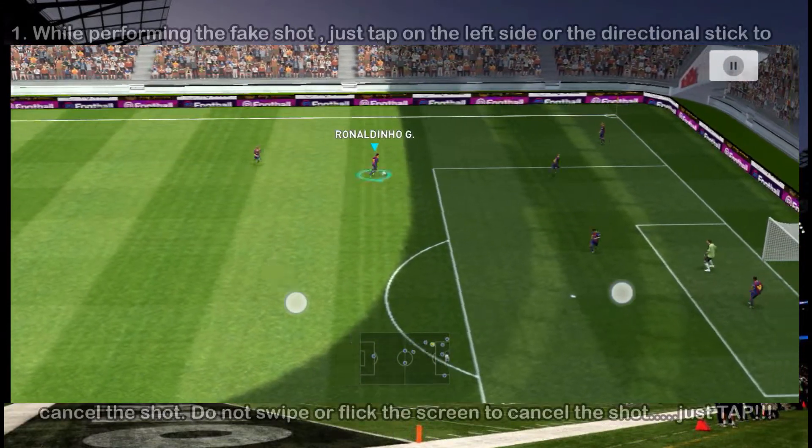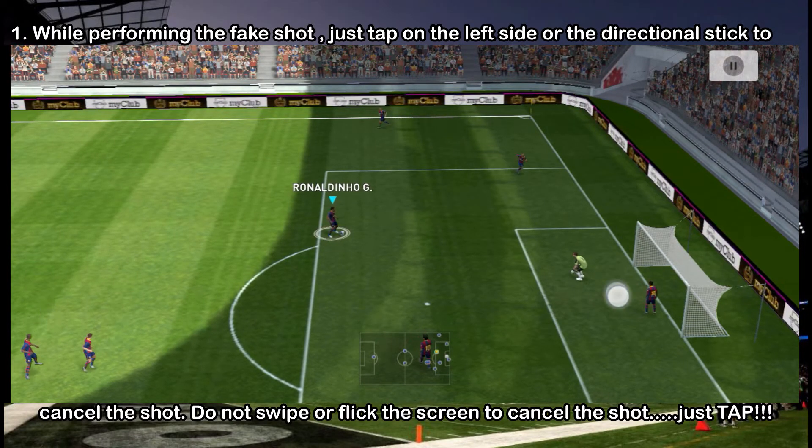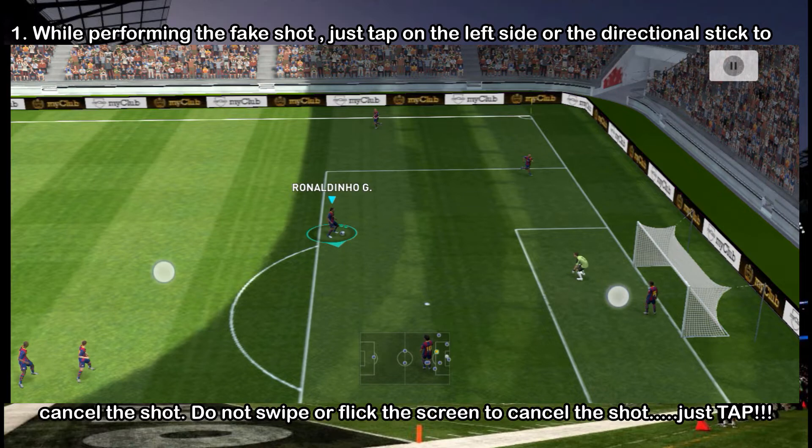Number one: after charging up for the shot, just tap on the left side — do not swipe or flick, just tap only — then you will be able to do this. Watch carefully.